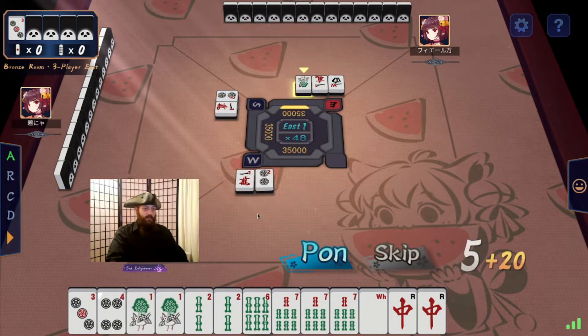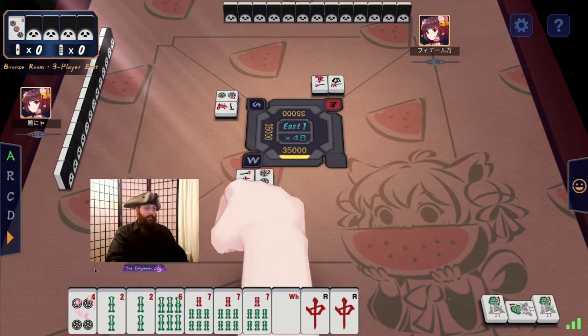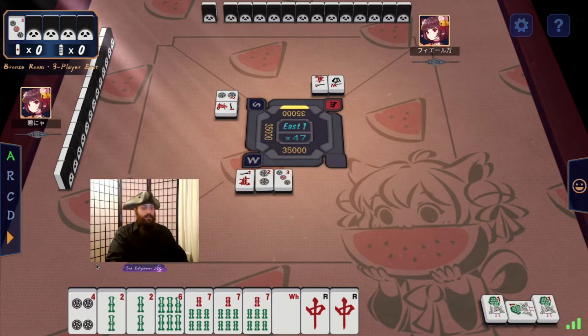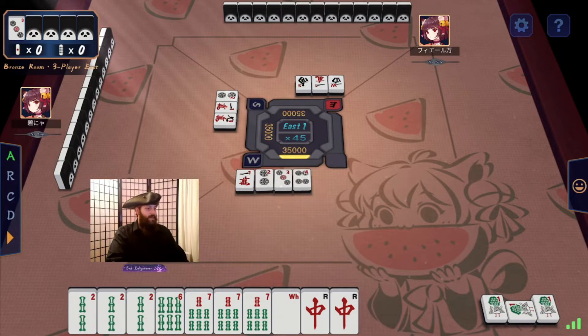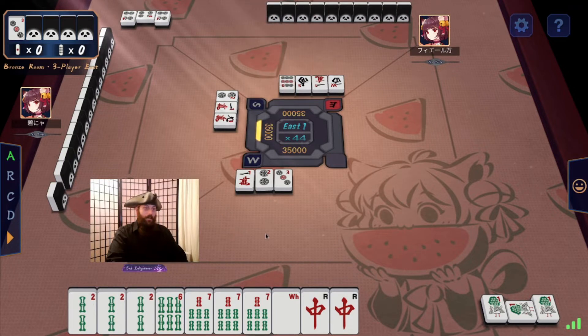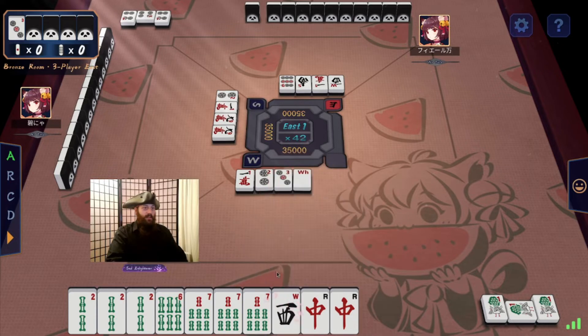So we have a Concealed Triplet of Sevens. I'll just go ahead and pick that up — that's fine, because we're going to go for all Triplets. Half Flush Bamboo with a Red Dragon. We actually have two Concealed Triplets. Maybe I shouldn't pick that up. I'm going to drop this White Dragon because it's still early enough I can probably do so safely. I'm going to want to get rid of this West Wind too, as quickly as possible.